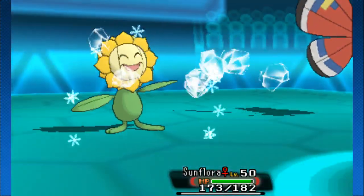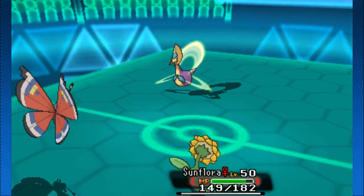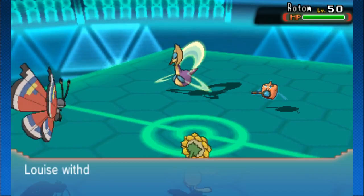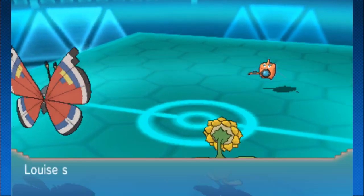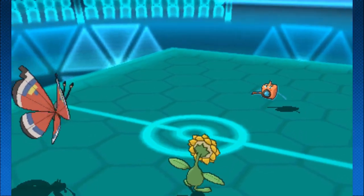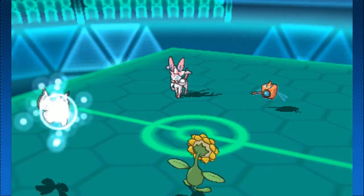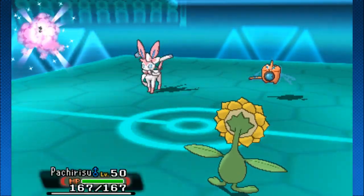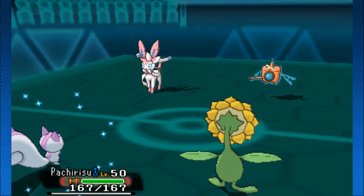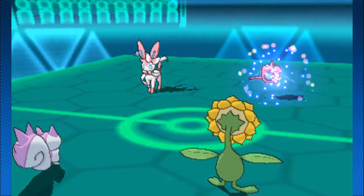Sunflora also tanks that Ice Beam like a boss, even though it was super effective. Cresselia is not the strongest Pokemon, but that's kind of insane. Then Rotom and Sylveon come into play. The Vivillon doesn't like any of that - a lot of threat and doesn't have time to set up. The Trick Room kind of takes away its sweeping potential. Then Pachirisu comes in - it's going to have shenanigans.